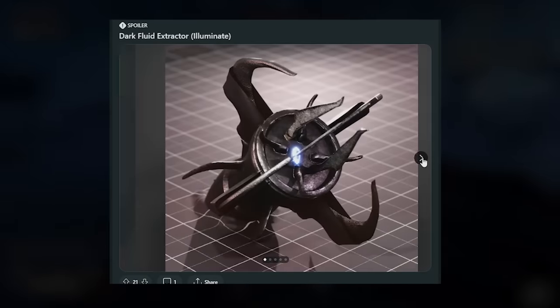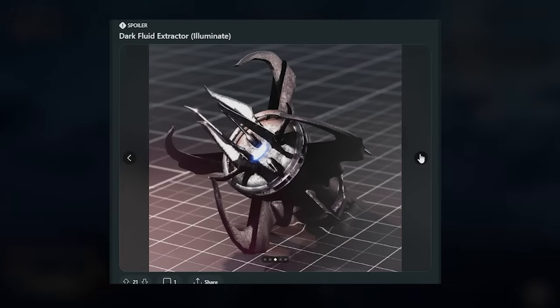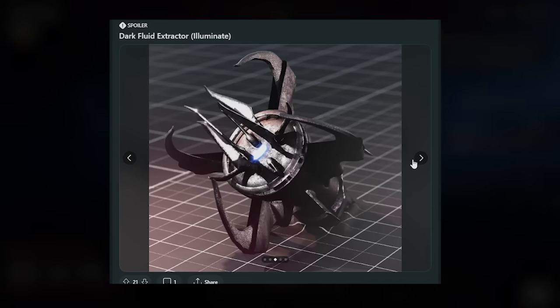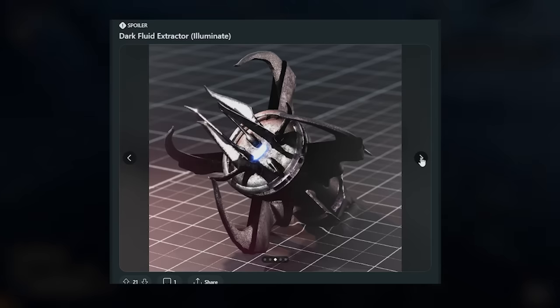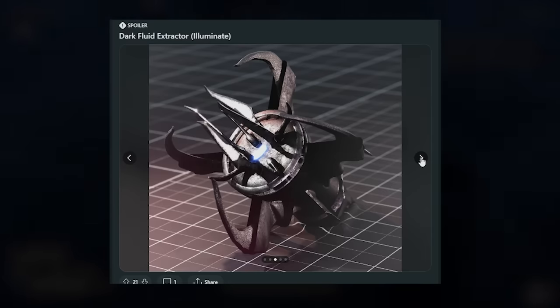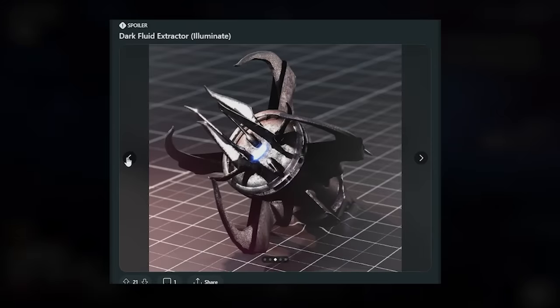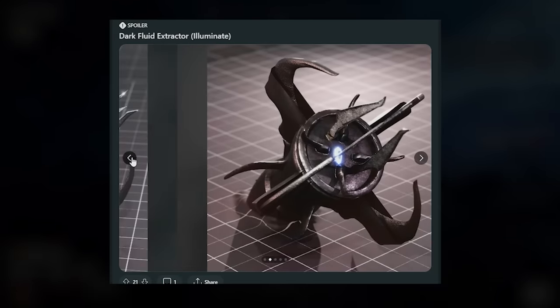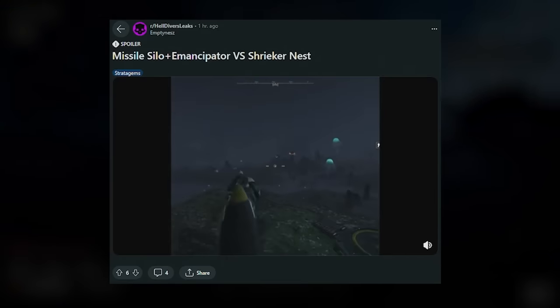There was also a leaked model for the Dark Fluid Extractor for the Illuminate. This has something to do with the Illuminate — I'm assuming it's used to extract something called the dark fluid. I'm not entirely sure what the dark fluid is, but I know it's going to be relevant to one of the upcoming major orders when the Illuminate is actually out. This thing looks crazy, and for anyone who played Helldivers 1, I'd love to know what it is.